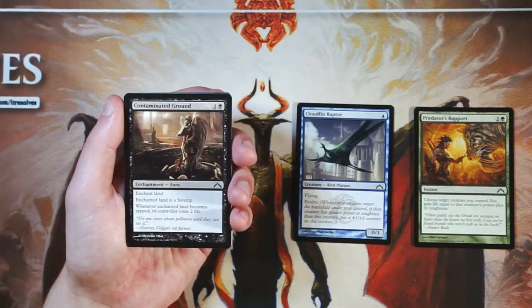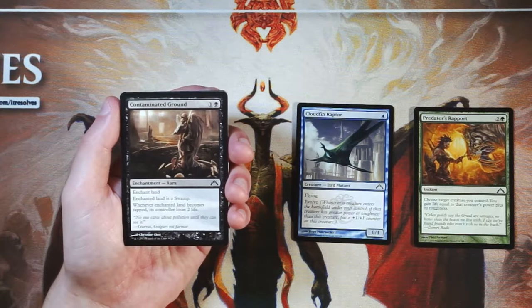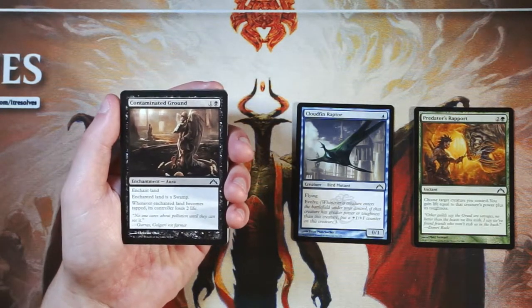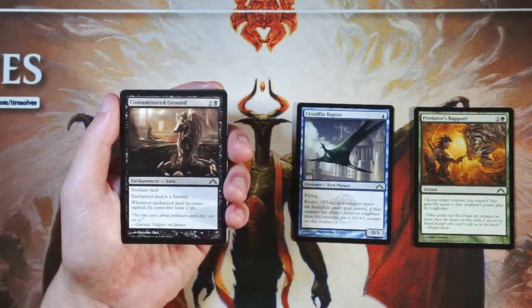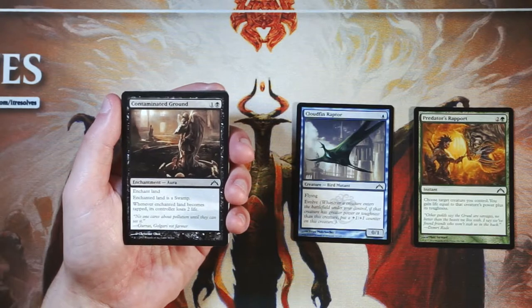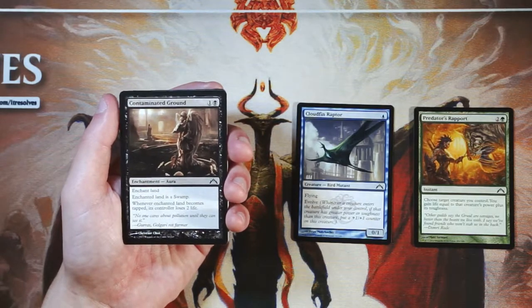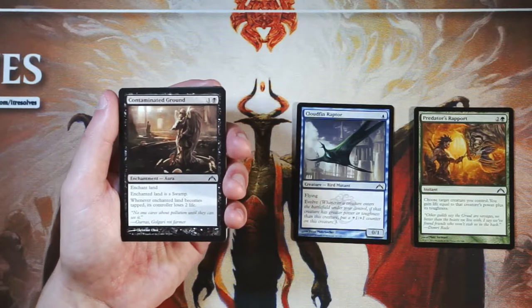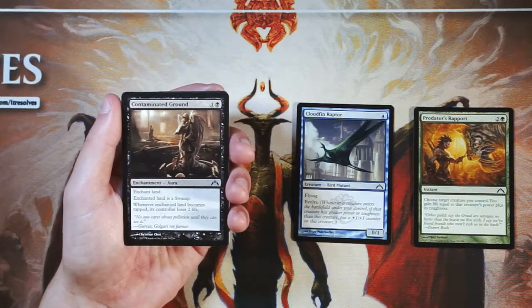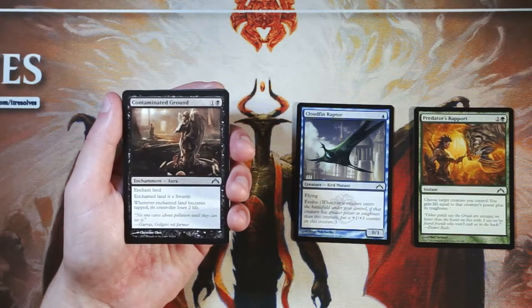Contaminated Ground is one and a black for an enchant land. The enchanted land becomes a swamp, and when it becomes tapped, its controller loses two life. It's an interesting card that sets your opponent back a little. You enchant one of their lands — it becomes a swamp, which may or may not hurt them for mana fixing. Obviously this is a multicolor format, so they'll generally have plays outside of that. I don't super love this card — it's a little too easy to play around, because your opponent can just choose not to tap that land, or only tap it when they really need to. So I don't love this, and definitely not more than the Cloudfin Raptor.